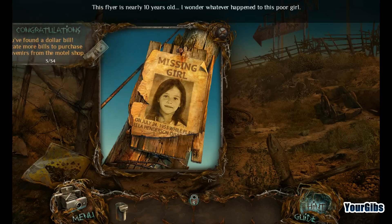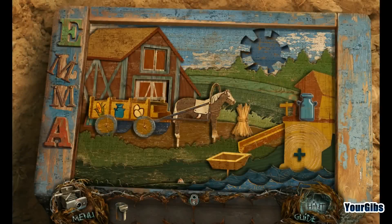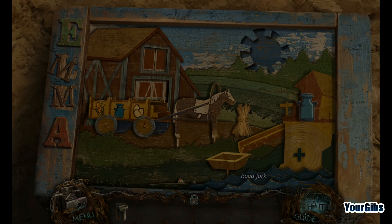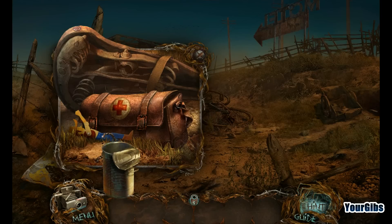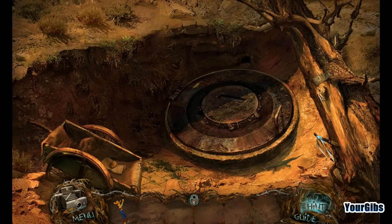This flyer is nearly ten years old — I wonder whatever happened to this poor girl. It's a child's toy of some sort — a box buried in the dirt. Yikes! I'd rather not try my luck with an angry scorpion. I think we can put him in a tin can. There might be something in here to help the driver, but it looks like I need to cut my way in. What's with the hatch?